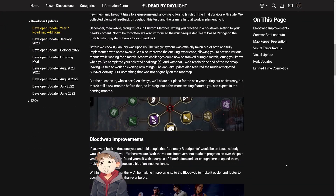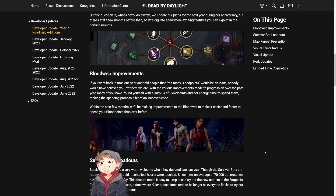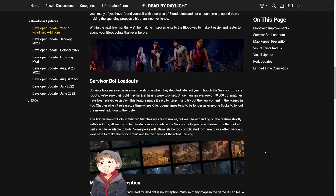So I'm going to scroll down here. The first item is blood web improvements, which is just fantastic quite honestly. Blood webs are going to be a little bit faster so you can spend blood points quicker. We don't know exactly what the whole improvement set is that they're looking to do, but spending blood points right now is a pain, so I'm assuming this is going to make it less time consuming — easier and faster.